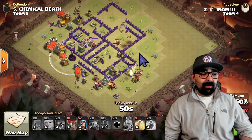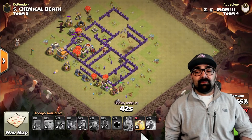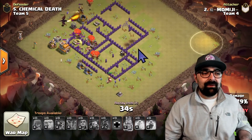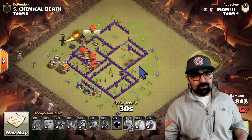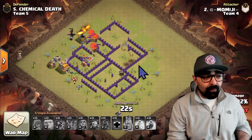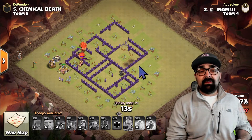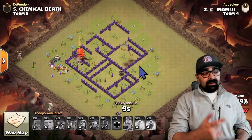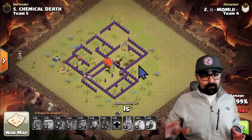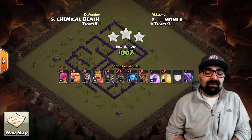The hogs are still going, he still has his king and his dragon — almost all alive — along with all the loons and the minions. He swagged a heal and this base is GG. He systematically took the base apart: took care of the clan castle, grabbed some extra buildings, sent in the giants with the wizards and king behind to clean up and get to those air defenses, used wall breakers to break into the second air defense, used hogs to take out the third air defense and other key defenses, then slammed the loons in once that was done. Really nice job.